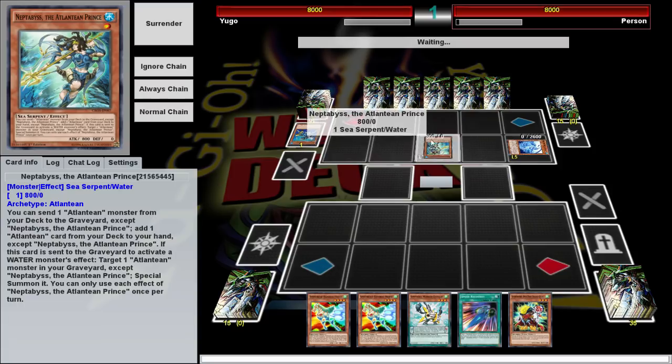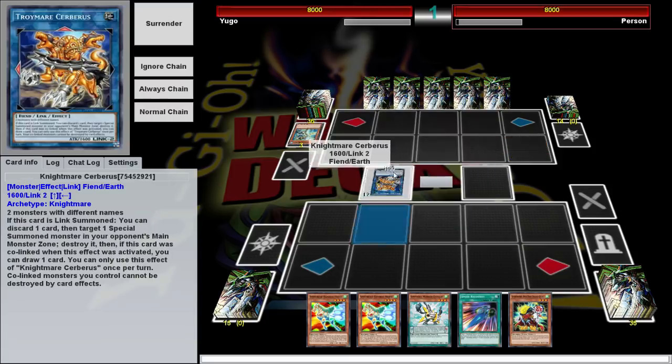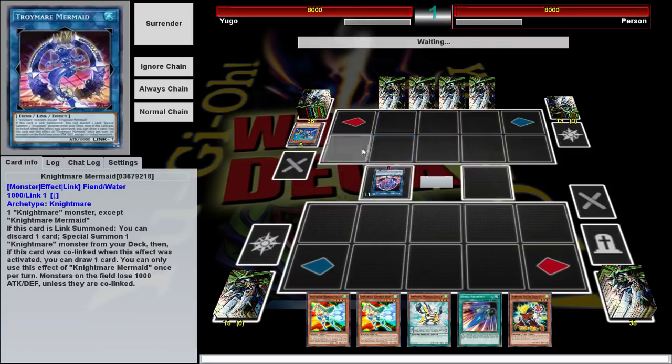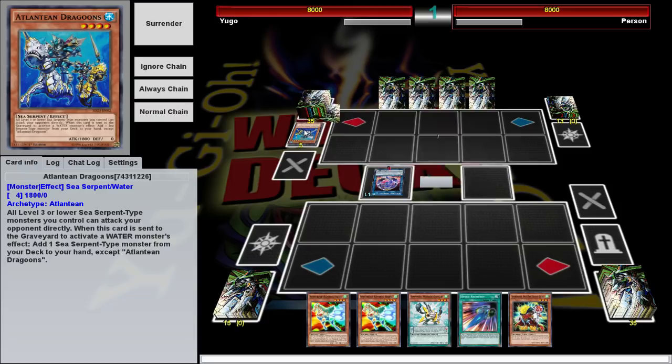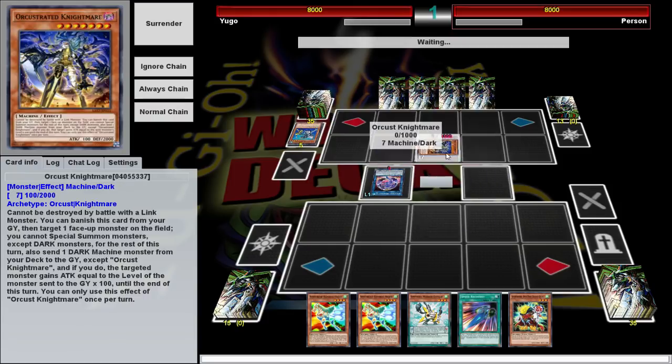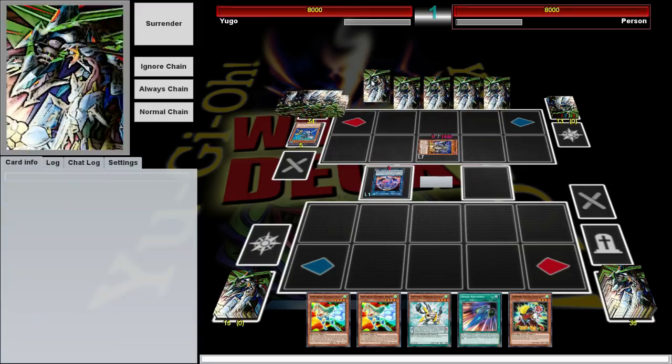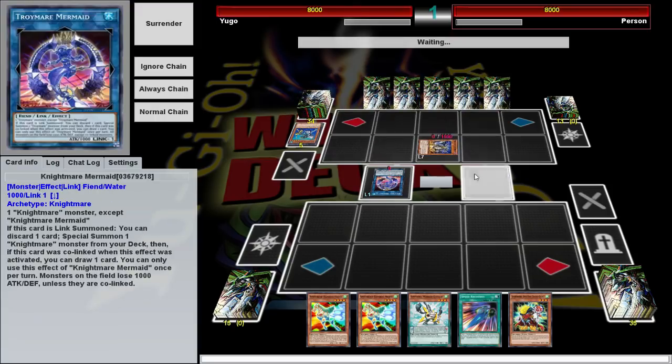Let's fast forward through this and see what he comes up with. Nightmares — that makes me think this is not an Atlantean deck but some sort of Orcust build that just uses Atlanteans, because you could just tech in Orcust into anything. And Moon Glacia — he's just gonna loop my hand. Sadness is a place I live.